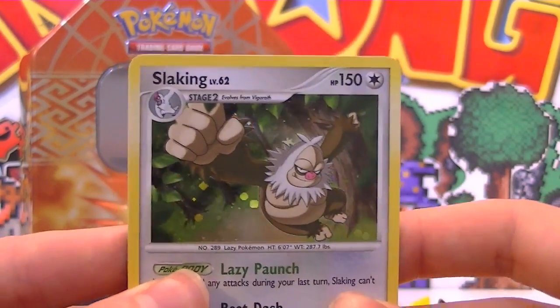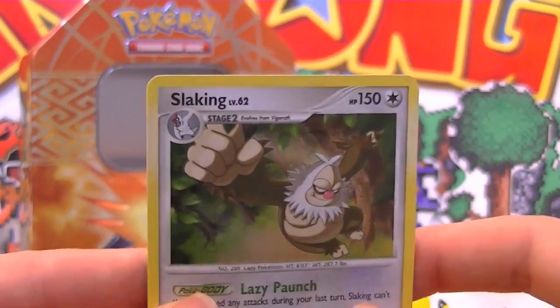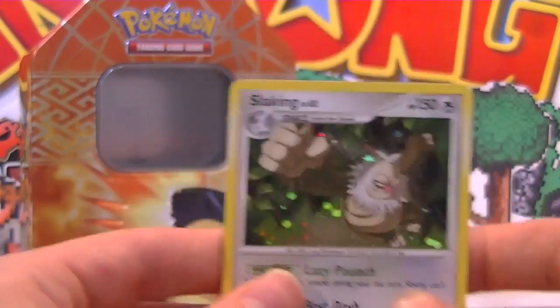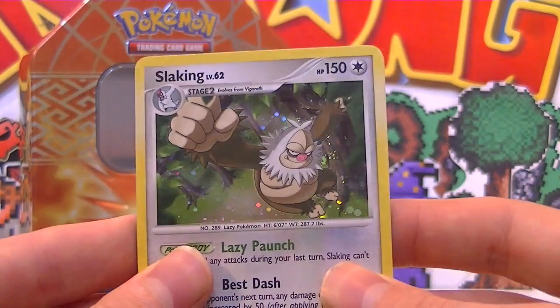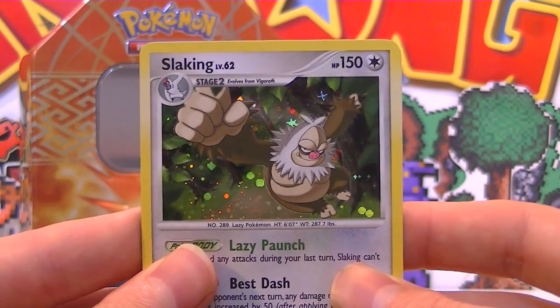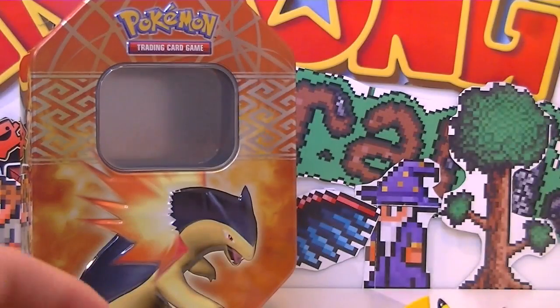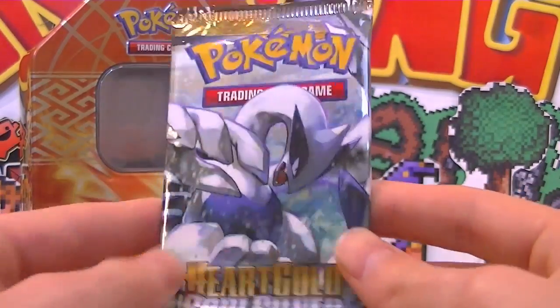And a holo Slaking! Holy moly, that's an awesome card. That's so cool — I love that. That's an awesome looking holo Slaking right there. And then Grovyle is our last card, so that's three from the back. Looks amazing.